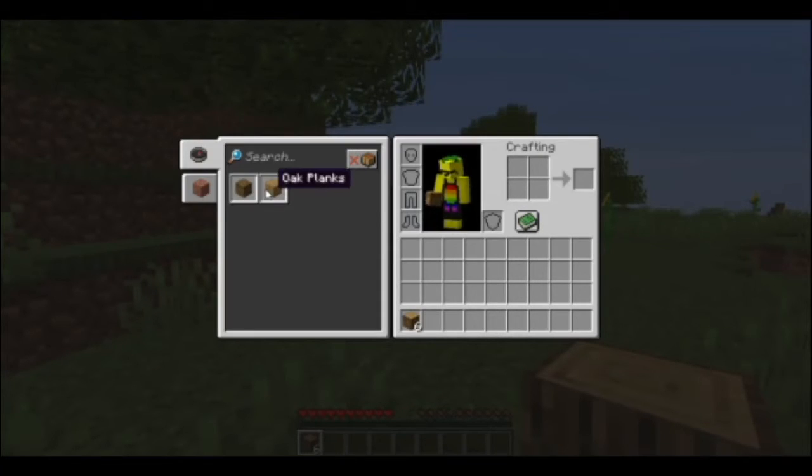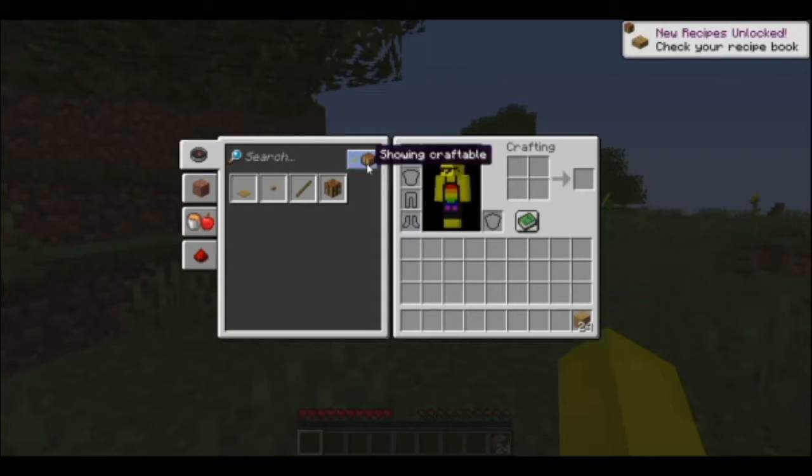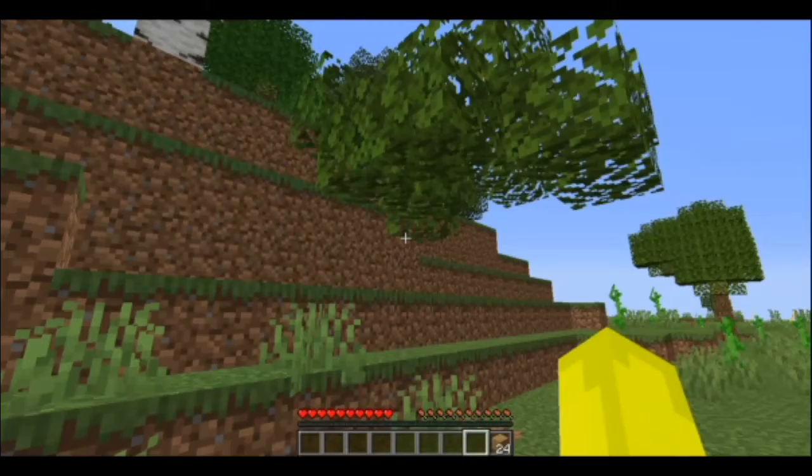Once your tree is down you can leave the leaves up — they will begin to fall automatically and drop sticks, saplings, or even apples. Open your inventory by pressing E. This book here is the crafting book — you can set it to show all recipes or only what you can craft right now. Set it to craftable, then put all the wood into the crafting interface and get your oak planks. That was step one.